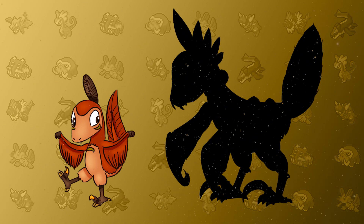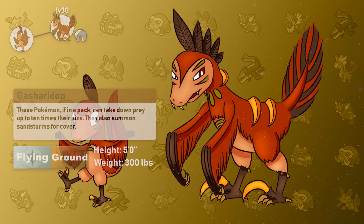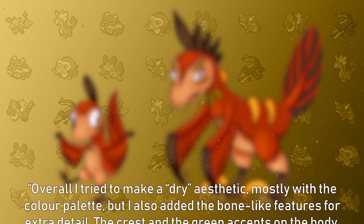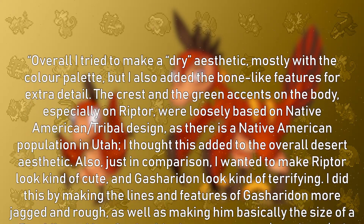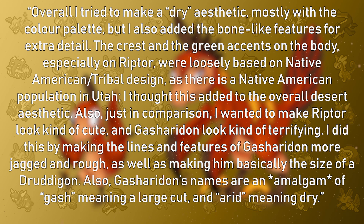Meet Gashiradon, the evolved version of Riptor — bigger and badder than before. The artist took the liberty of sending me the intentions behind the designs, so I'll read them: "Overall I tried to make a dry aesthetic, mostly with the color palette, but I also added bone-like features for extra detail. The crest and green accents — especially in Riptor — were loosely based on a Native American/tribal design, as there is a Native American population in Utah. I thought this added to the overall desert aesthetic. I also wanted to make Riptor look kind of cute and Gashiradon look kind of terrifying, by making Gashiradon's lines and features more jagged and rough, and making them basically the size of a Druddigon."